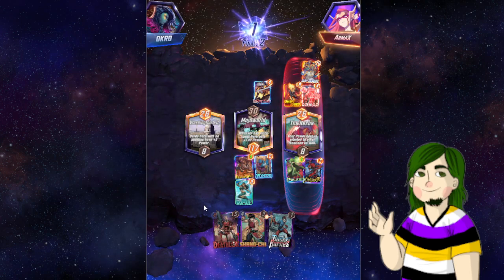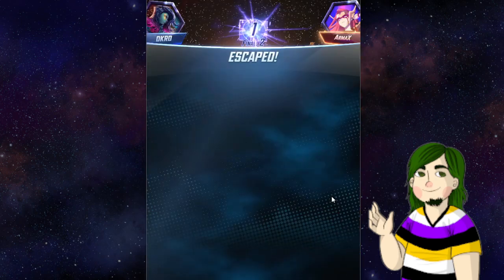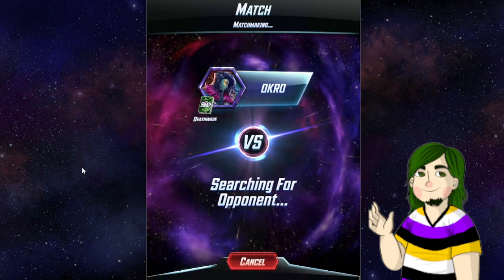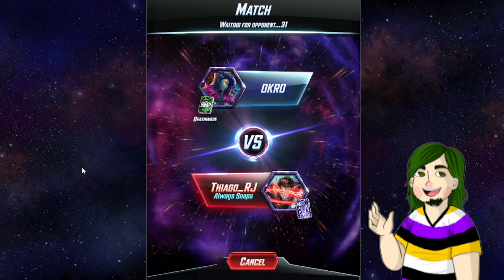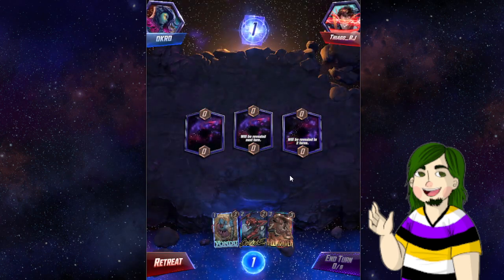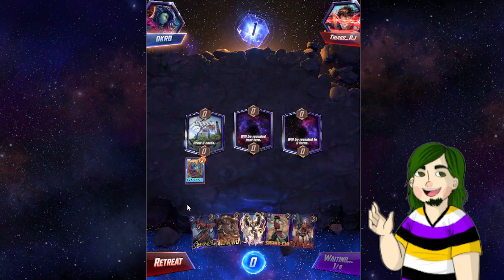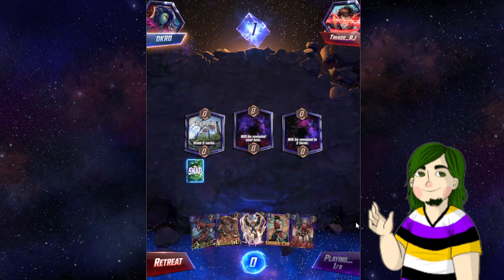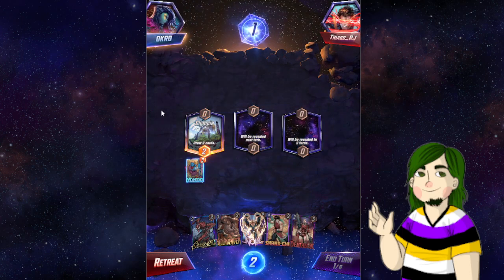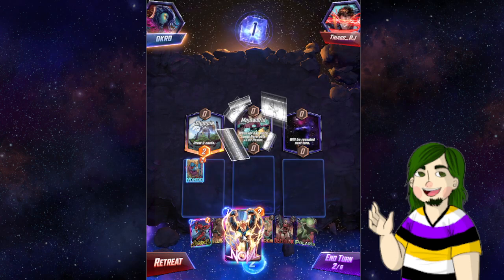We didn't hit Death. We can't Shang-Chi. Everything's terrible forever. That's on me. That was that Polaris play earlier that did us in. Because if we could have Shang-Chi'd that... we might not have won with Shang anyway. I wish we had more of the cards we wanted to see, but there's only so many left in our deck. You can always draw your cards in the wrong order.